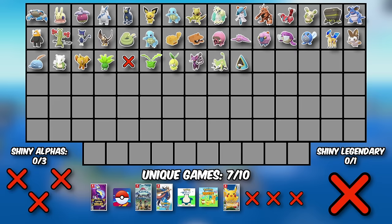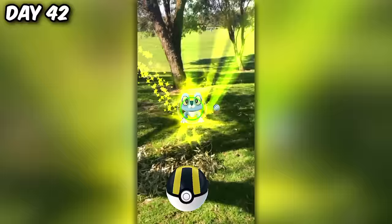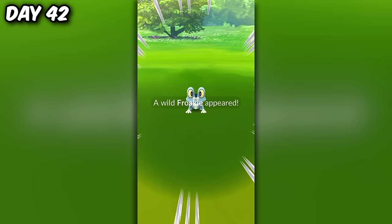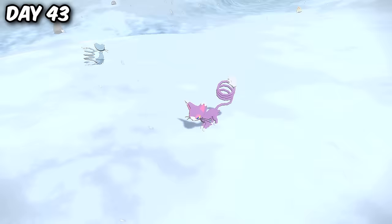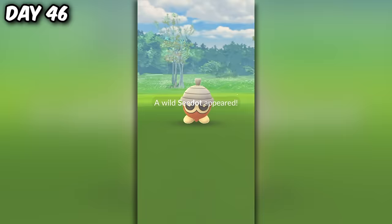Let's do a bit of a rapid fire, because there's still so much to show. Next came a Mothim, followed up by Froakie Community Day, where I actually managed to find a tiny shiny. Then I instantly found a shiny Glameow in just one minute the next day, followed by another blue Snorunt, a bright lime Ursaring, and a shiny Cedot in Pokemon Go that I found during my break at work.